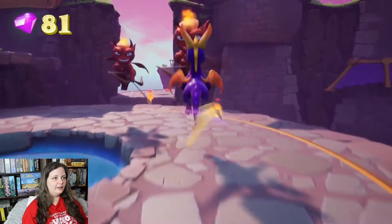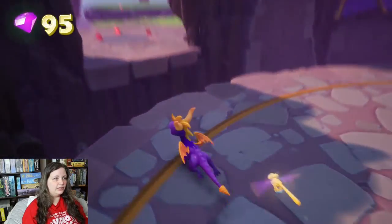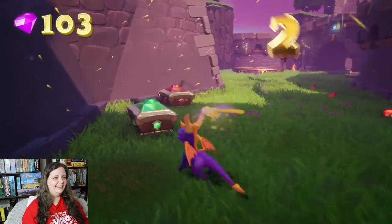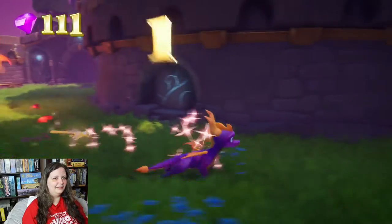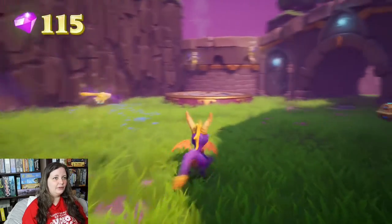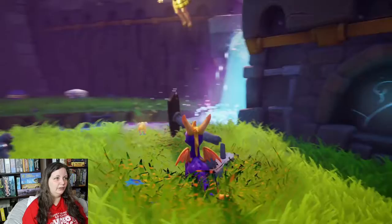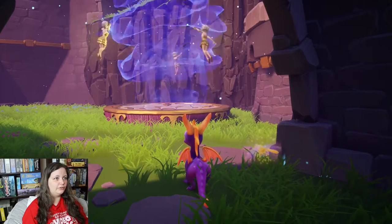Watch out for these guys. Down you go — and speaking of down, we're going to take this chance to drop down here. Free another fairy, try not to get shot. Ooh, two jumpy gems — I didn't get them both. It's like my personal goal to get all the jumpy gems at once. We have freed two fairies for this whirly gate but we need to free one more, so we're going to go through here and free her, and her two friends activate this whirly gate.